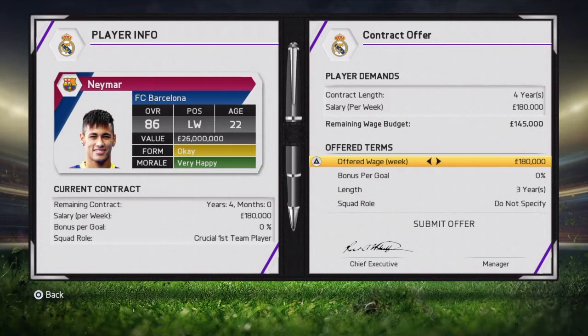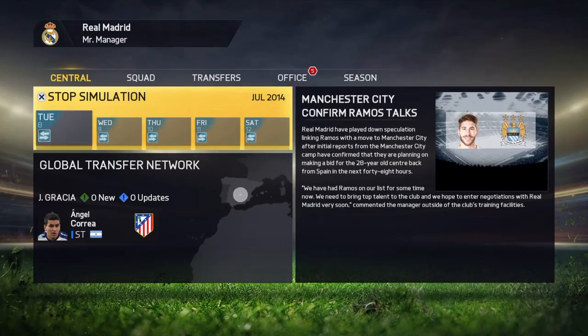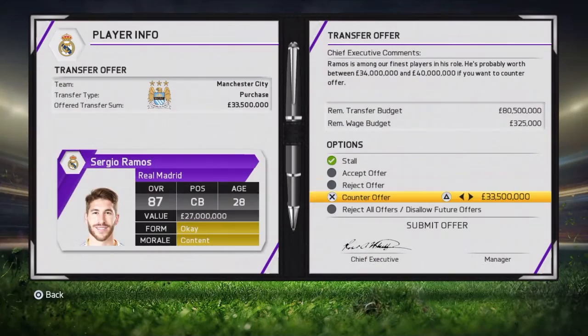Now all you need to do is put a future first team player — just like that. Don't put in the contract length, bonus per goal, or offered wage per week. Just put a future first team player and submit the offer. After that he should refuse the offer and not want to transfer.